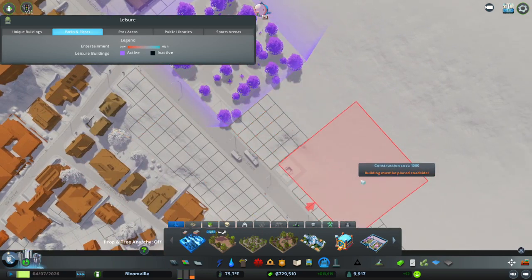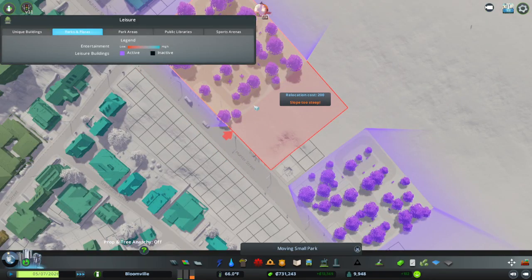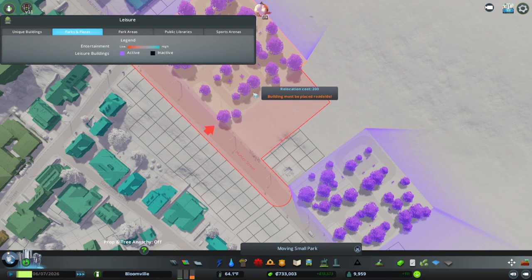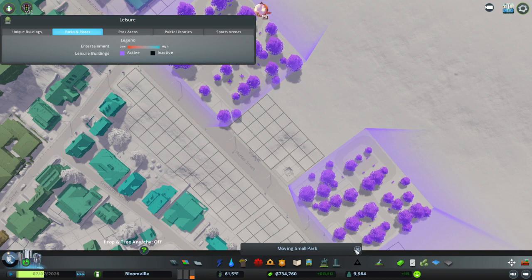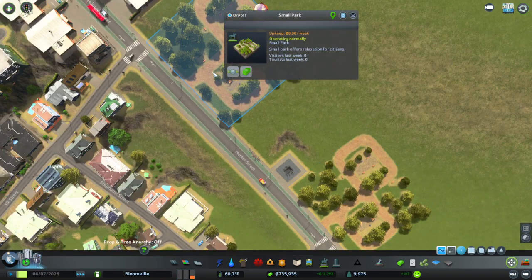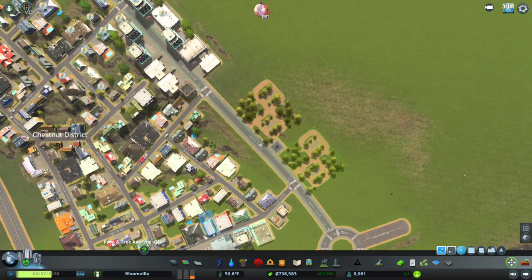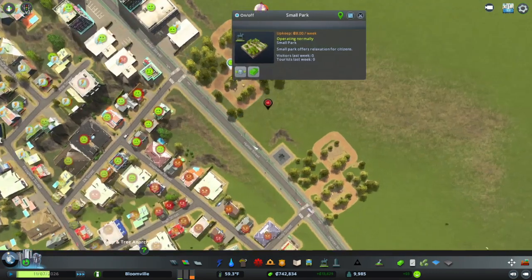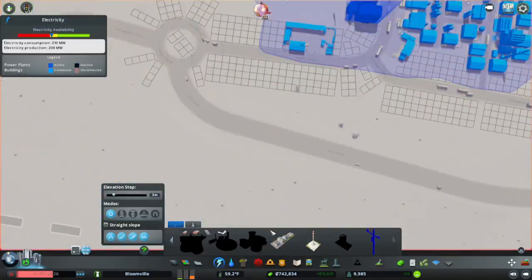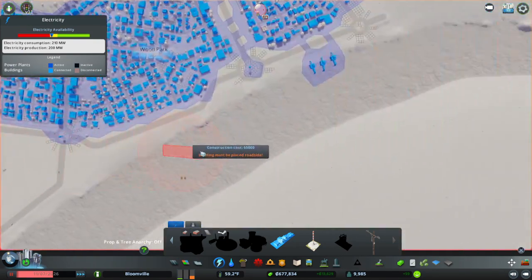I thought I put that right next to the metro station — that's awkward. But I'll get one there. I can just use the move-it mod. Still not really ideal because then that area will be unzoneable. Oh — am I running out of power? I absolutely am. I'm going to get in another one of these geothermal power plants.